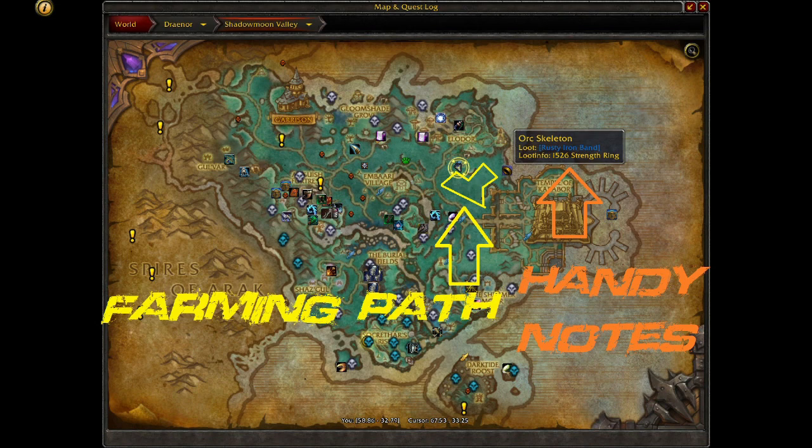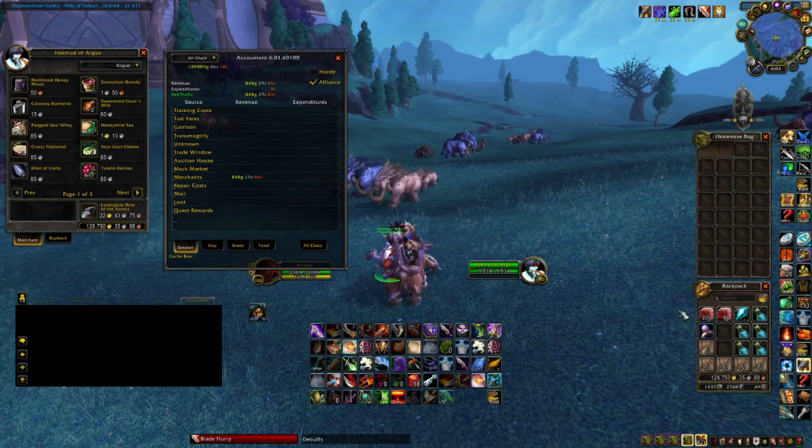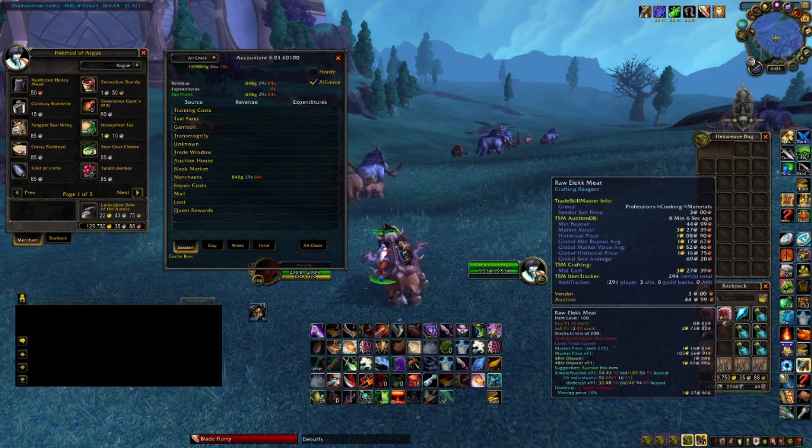In case any of you are wondering, the extra icons are from the addon called Handy Notes. I farmed for about an hour and had two other people in the area with me. I got about 850 gold from greens and vendor trash, and then about 120 gold in raw gold.